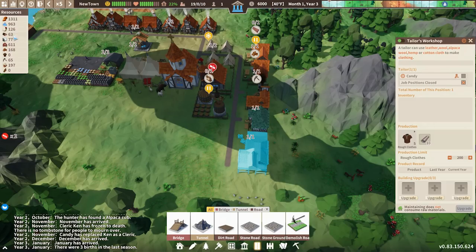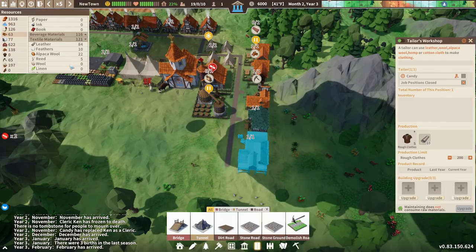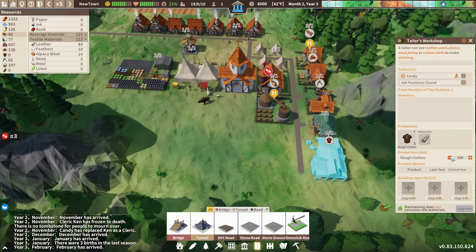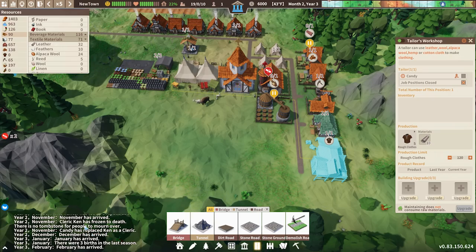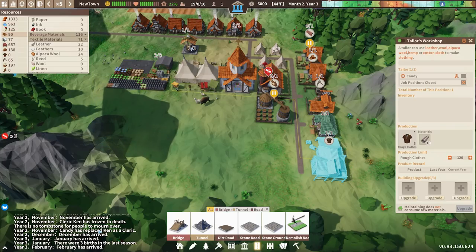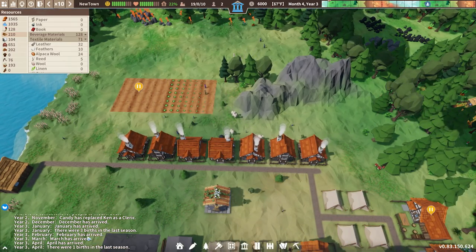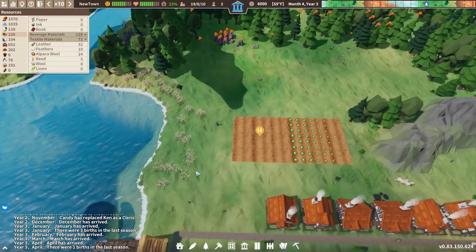Okay, the Taylor's workshop is now built. We're going to be using leather because I think that's the one we have the most abundant resources of — 84 leather. Not that much, but it's better than nothing. Let's get a couple of those up and running. We popped a baby! Candy has replaced Ken as a cleric — Cleric Ken has frozen to death. Oh no. When did that happen? It happened during November. We're doing good now when it comes to popping babies at least. Three births last season, then one the season after — they're doing their part. We gave them the houses.